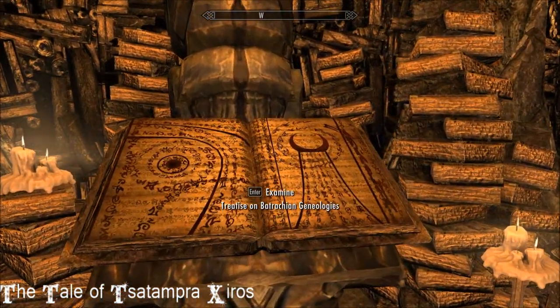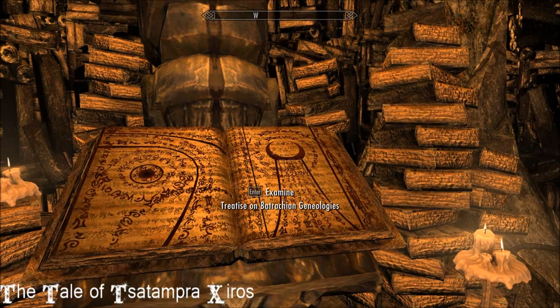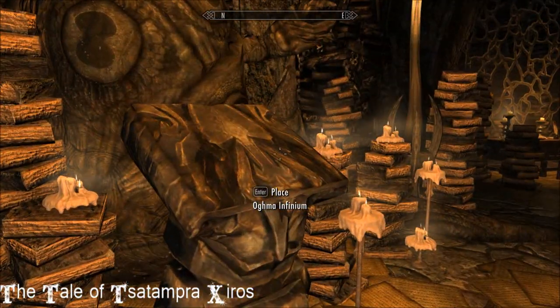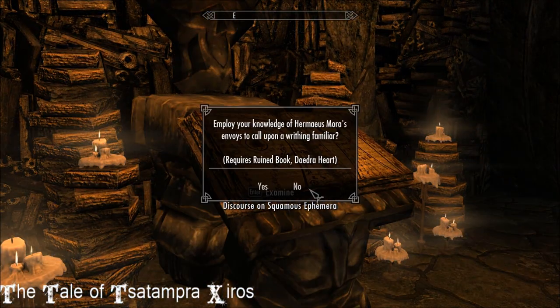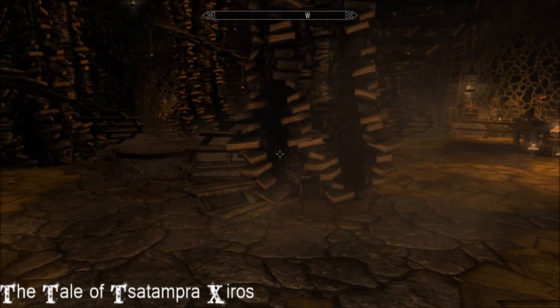I've opened up the Batracian Genealogies — if I had slaughterfish scales and daedra heart on me, I could call forth a frightful familiar from the deep, but I don't have those. There are two more grimoires: Squamous Ephemera and a writhing familiar. You get the picture — it's a fun thing.